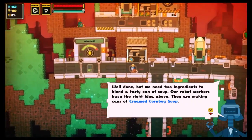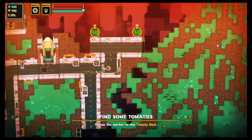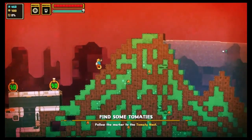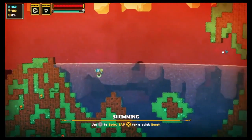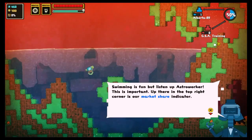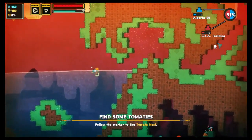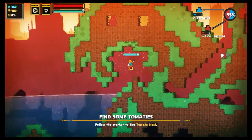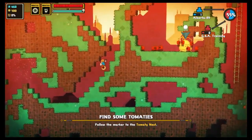Deze stoppen we hier in. En voor deze soep hebben we tomaten nodig — die zitten hier rechts. Zwemmen kan, echt door het water zwemmen. Wat ik graag doe is er overheen springen, dat gaat iets sneller. Beetje zuurstof hier mee pakken, want anders overleven we het niet. En onze weg vrijmaken naar de tomaten.